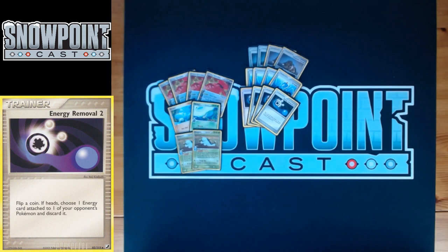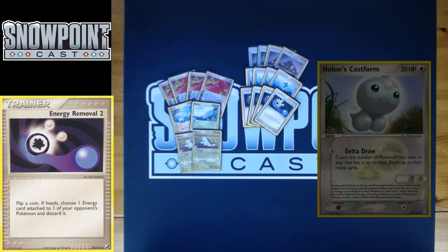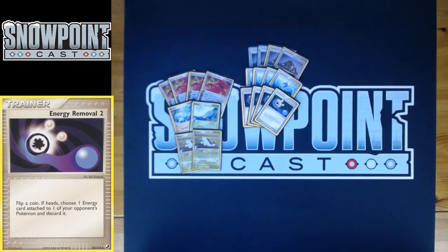You also play four Energy Removal 2. Flip a coin — if heads, choose an energy attached to one of your opponent's Pokémon and discard it. I think this card is really good, and as I play RS to PK more I like it more and more. Holon's Castform is a really good consistency option for a lot of decks, and being able to take out two energy attachments with a single heads is really clutch. Energy Removal 2 has synergy with Magma Technical Machine as well.